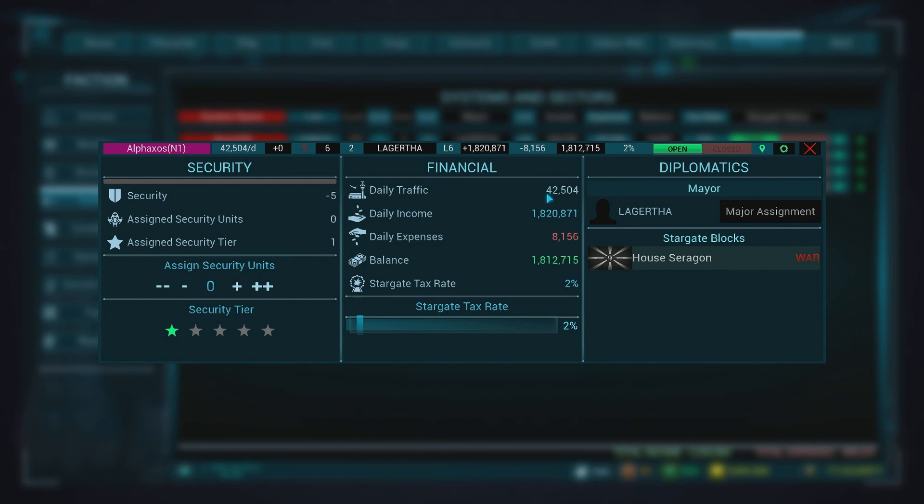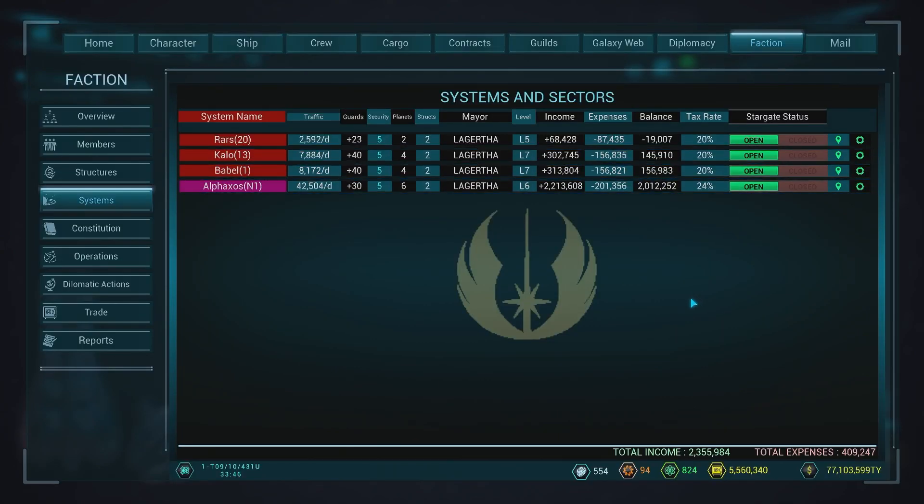Looking at it, we're getting daily traffic — 42,500 ships coming through, so we're getting decent money. What we'll do is get the system security up. Still got plenty of cash. Let's go for Tier 3. We're at Tier 5 security level. We'll whack up our taxes — let's get over 2 million in taxes. I've got a total income of 2.3 million, expenses of 409. I'm not sure if this actually comes into our account or not.